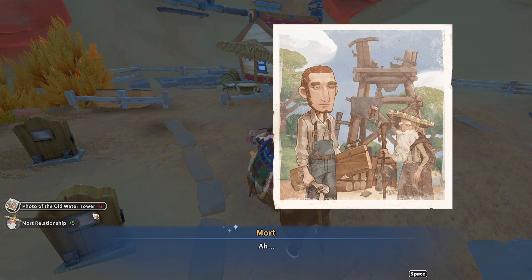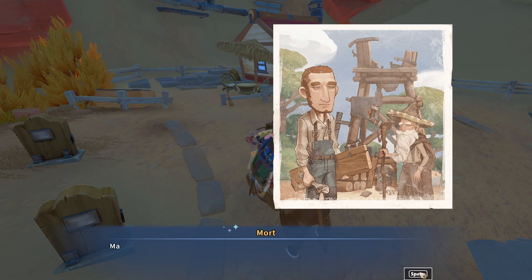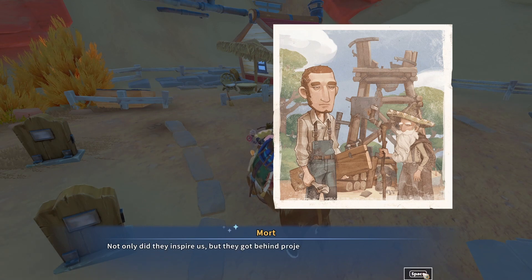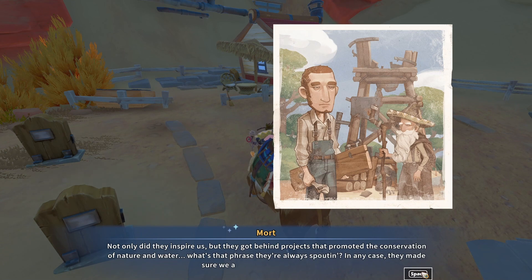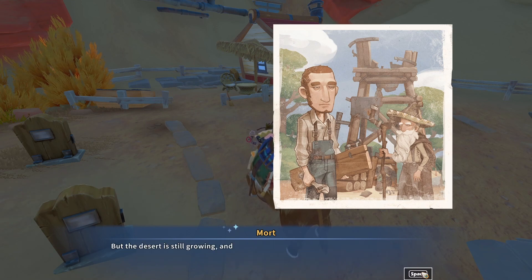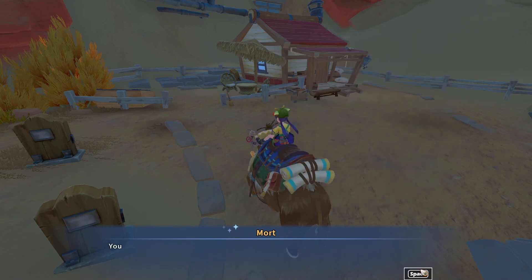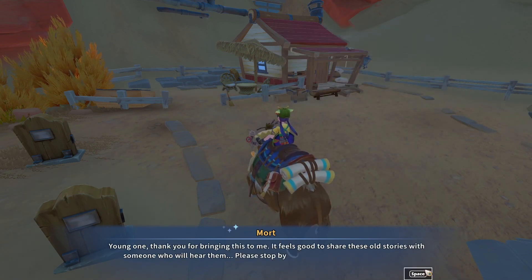Old photo of the old water tower — we actually found that, isn't that cool? That's Mort. This photo was taken not that long ago. Mason built that water tower by the Oasis — look at how tired he is in this photo, it must have been a lot of work. People were discouraged back then. It's fortunate that Matilda and Miguel came around to inspire a bit of hope — they got behind projects that promoted the conservation of nature and water. They made sure we always had enough to drink. But the desert is still growing, and soon everything will have dried up. People are leaving Sandrock again. Only old fools like me are stubborn enough to stay. Young one, thank you for bringing this to me — please stop by if you find any more of my photos.